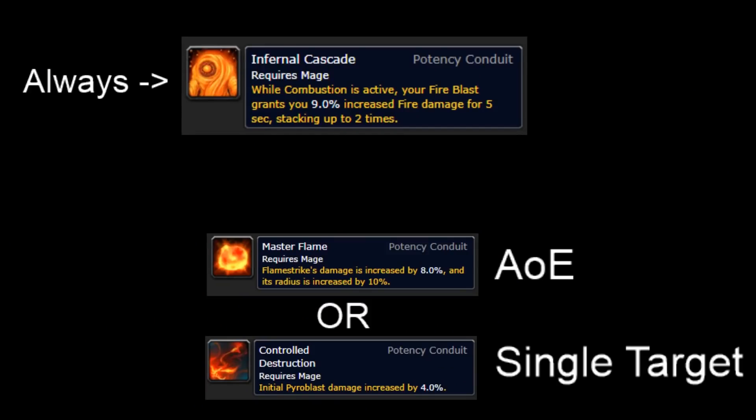For our conduits, we will have the option of picking two potency conduits. Infernal Cascade is always picked as it is proven to be the strongest. Then our second potency conduit, we pick between Flamestrike damage or Pyroblast damage. In Mythic Plus, Flamestrike is your highest damaging spell overall, so we will pick Master Flame. If you want more single target or you are in a raid, you would take Controlled Destruction for the Pyroblast damage.